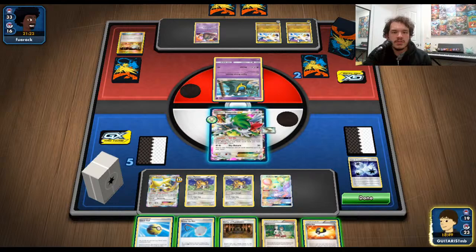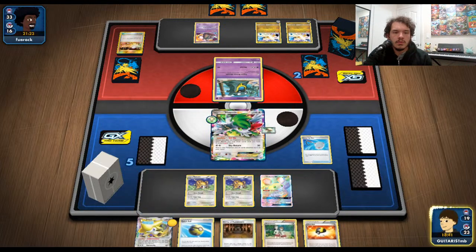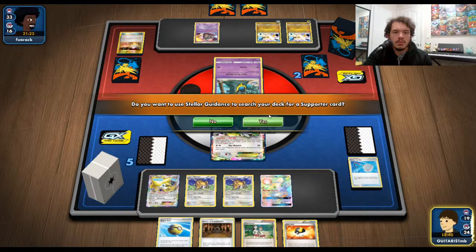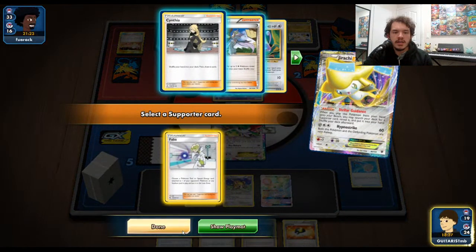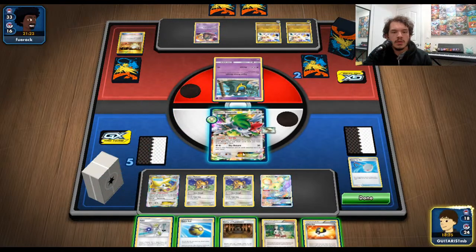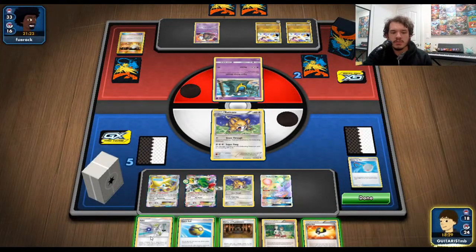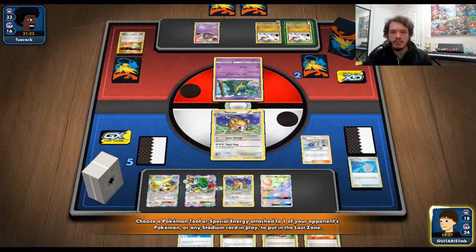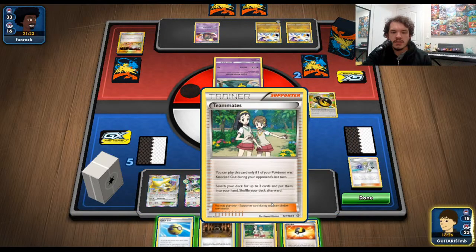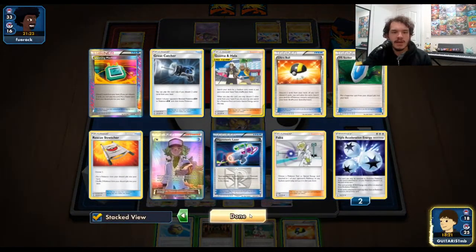I gotta pay attention to that guy over there. I know what we're going to do this turn. If we can't attack this turn, we're going to focus on trying to make him run out of resources a little bit. Since we're getting towards the bottom of my deck, I'm going to start hitting my Hypnotoxic Lasers a lot easier. I think I have another Shaman prize, and it's unfortunate I had to use Dowsing Machine — I wasn't paying too much attention.